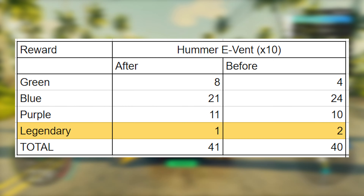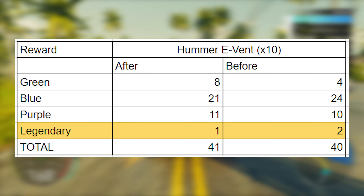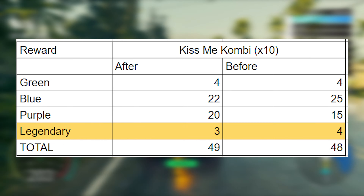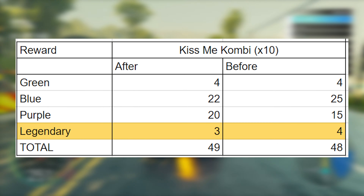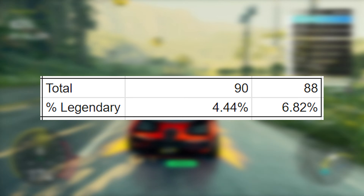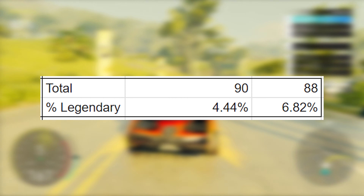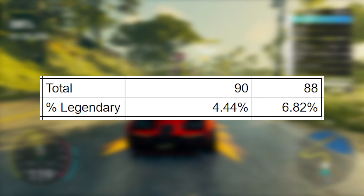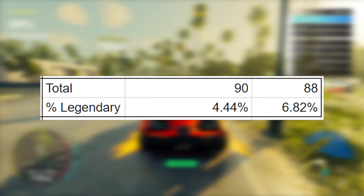After the Hoonigan update on the Hummer Event, I received 41 parts with only 1 Legendary. After the update on the Kiss Me Combi runs, I received 49 parts with 3 of them being Legendary — for a total of 90 parts, 4 of which were Legendary, which makes the Legendary drop rate only 4.44% after the Hoonigan update.